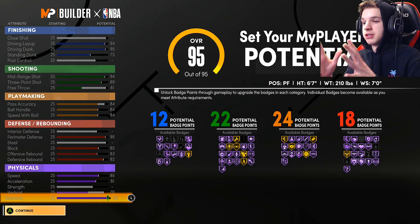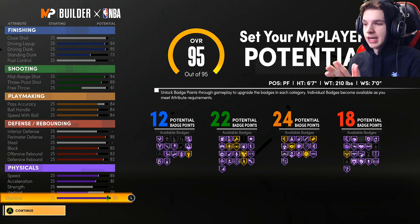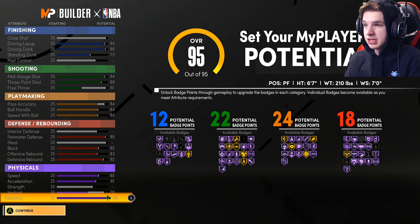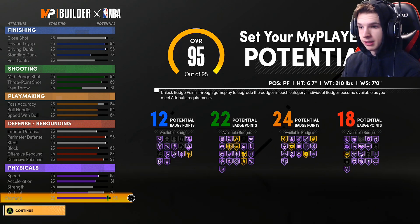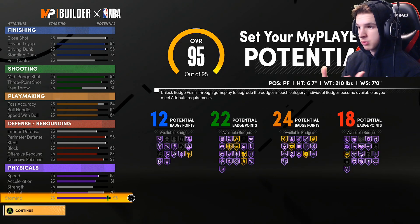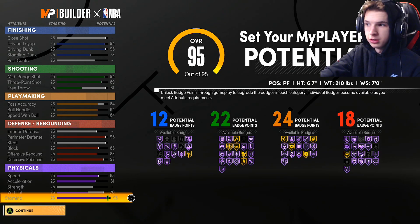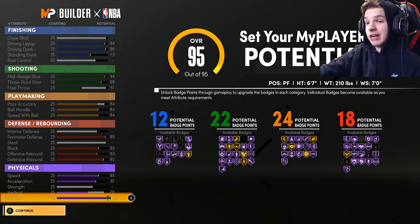Going down to the physicals: 85 speed, 81 acceleration, 70 vertical, and a 95 stamina — so once you hit 99 you get that 99 stamina, the max stamina you need to compete at the highest level. This is the build stat-wise. You get a lot of really good stats in the defensive category: 99 perimeter defense, 96 defensive rebound, close to a 90 offensive rebound, close to a 90 block, and a good amount of defensive badges as well.